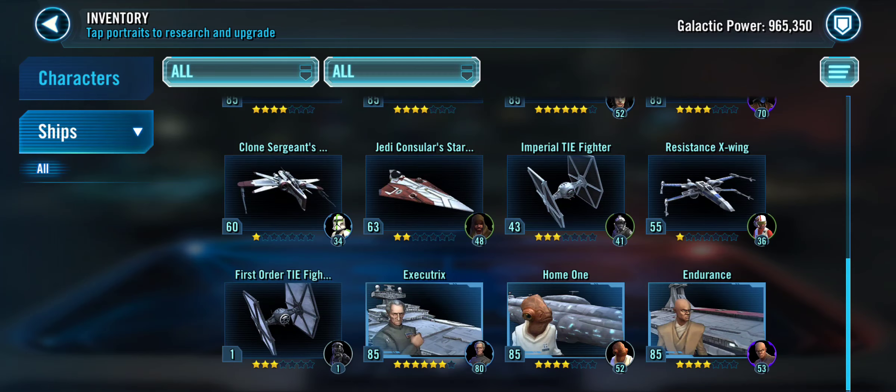It looks like you just use Executrix and then pretty much whatever is left over with Home One — I'm not saying that's a bad thing, it can work. But if you want to make major improvements, step by step you're going to need to make leaps and bounds from here on out, and it's really hard with the gear crunch. Slowly work on gearing people — I know everyone has a credit crunch, or everyone not in the endgame with 50-plus million credits is kind of in a credit crunch.